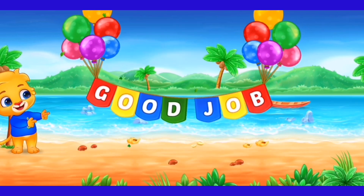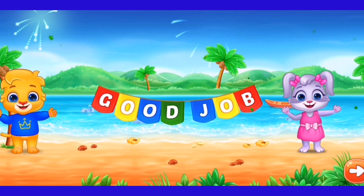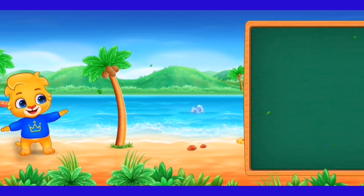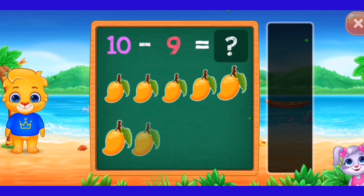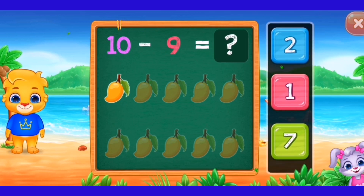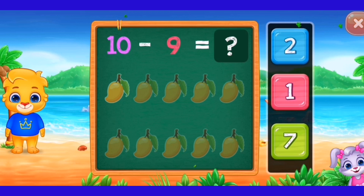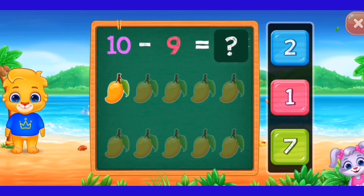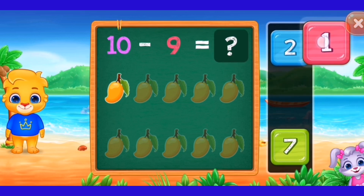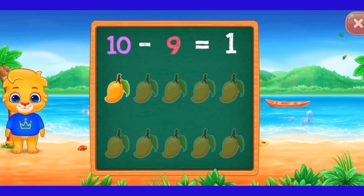Good job! Ten minus nine. One. Ten minus nine equals one. Woohoo! Hooray! Ten minus nine equals one.